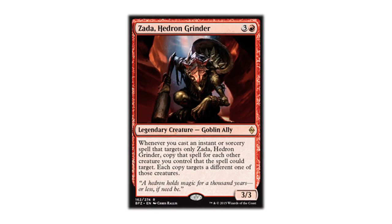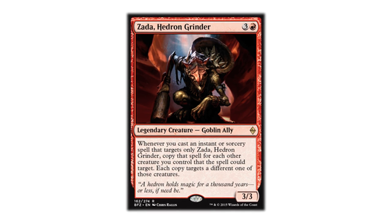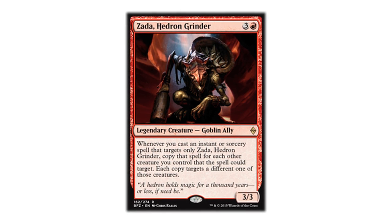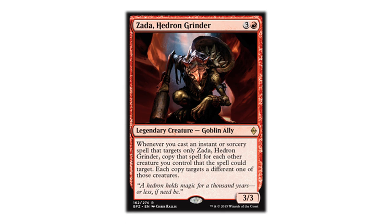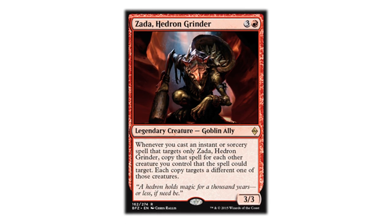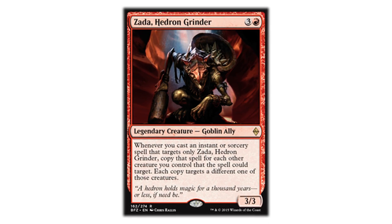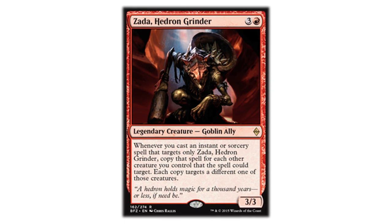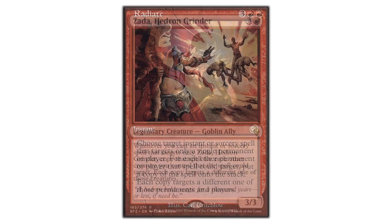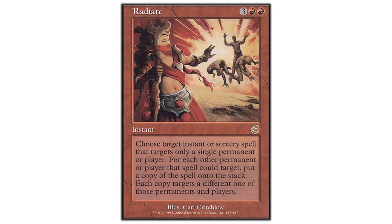She's a 3/3 for 4, not too expensive for a commander. The second time you cast her she's 6, then 8, then 10, all perfectly reachable. Whenever you cast an instant or sorcery spell that targets only Zada Hedron Grinder, copy that spell for each other creature you control that the spell could target. Each copy targets a different one of those creatures. So she's basically Radiate on a Stick, which is an ability that we can bust wide open.